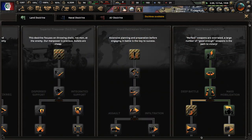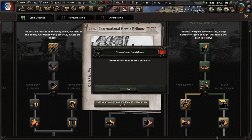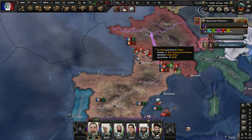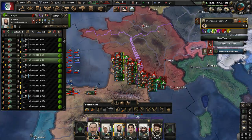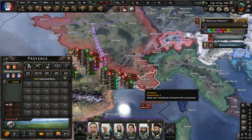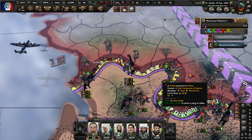In the military land doctrine tree, let's do mass mobilization and infantry offensive. That research will help our army fight even better. We're still pushing the French — I think we took Nimes. We've got to get to Marseille very soon. I hope we get there. We're trying to stretch out the French forces here.